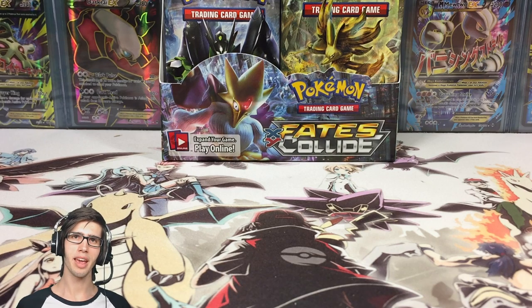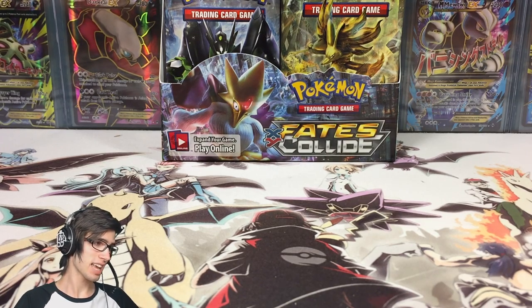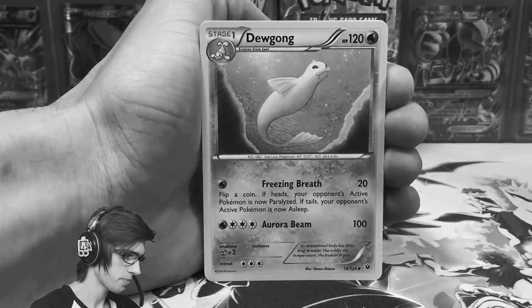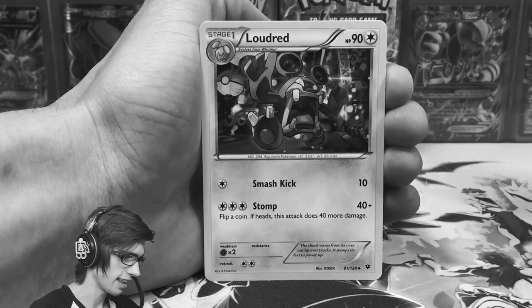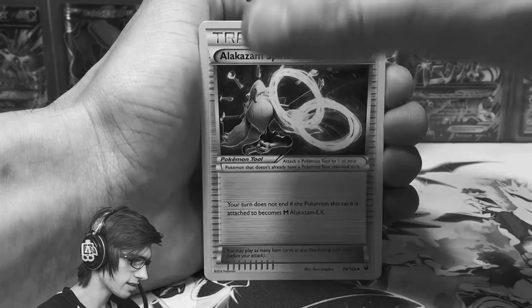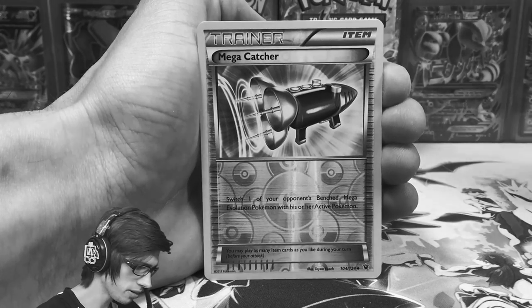What's cracking YouTube, my name is Brody and welcome to my Fates Collide booster box number two, part number two opening. If you guys have not seen part number one, we pulled an Alakazam spirit link, a reverse mega catcher — that's pretty cool — and the first pull from box number two was epic.